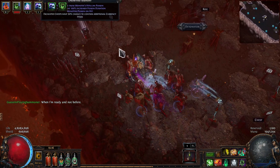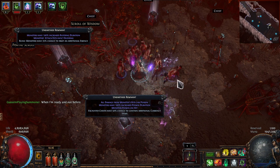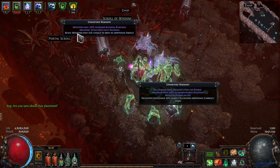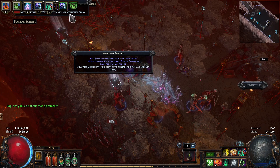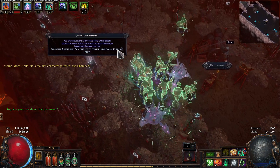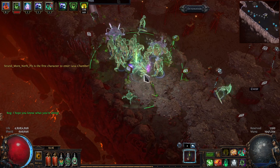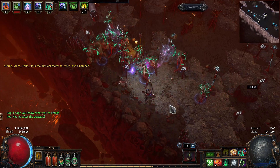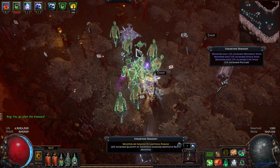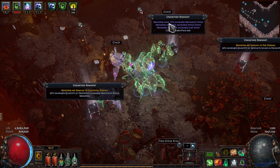Another thing to note is that the order does matter — the order in which you place the explosives. For example, if I place one next to this runic monster and then come over to this other one, the initial one will not have the additional chance to drop an essence because I placed it before the other. There is an undo button here, so let's use that and place this one first. That seems like the best way to go about it.